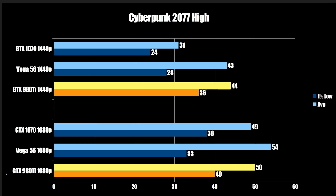Cyberpunk 2077 at 1080p: we can see that the 980 Ti is the pack leader. The oldest of the three graphics cards is winning with 40 FPS on the 1% low. The Vega 56 is behind at 33, and then we have the 1070 at 38 — so basically margin of error there. Then we can see here at 1440p, the 980 Ti gains an even stronger lead at 36 FPS, so it only drops a little bit, whereas the other two kind of fall off the map, going down to 28 and 24.